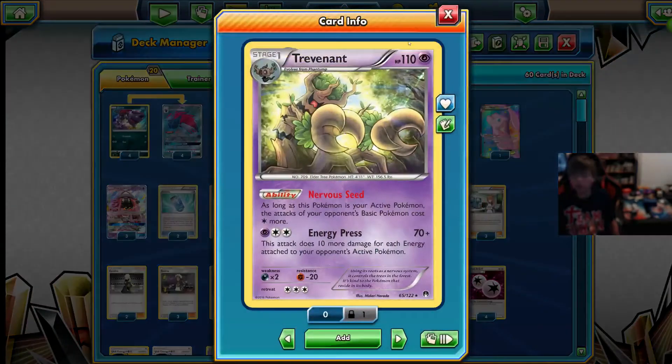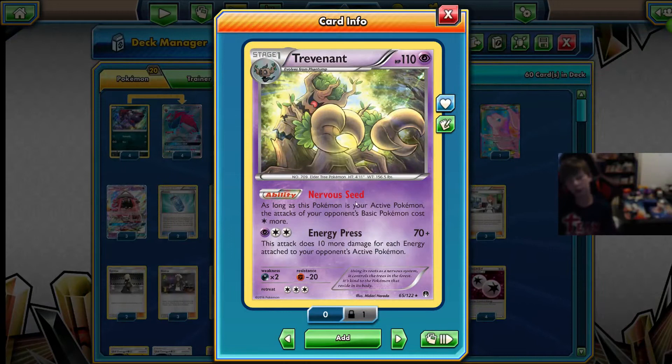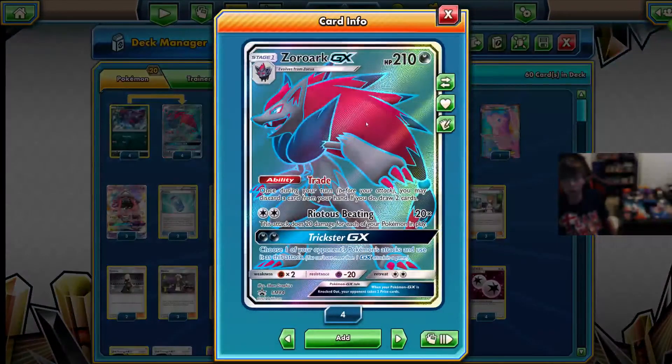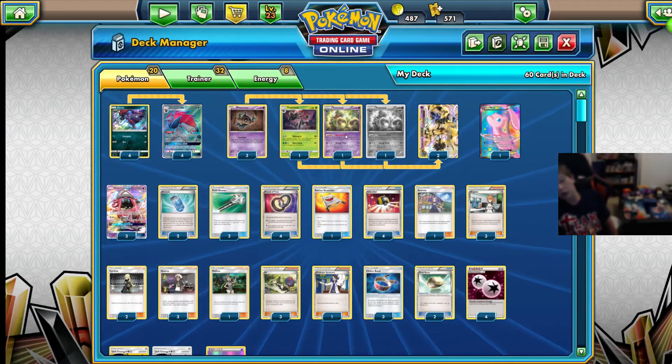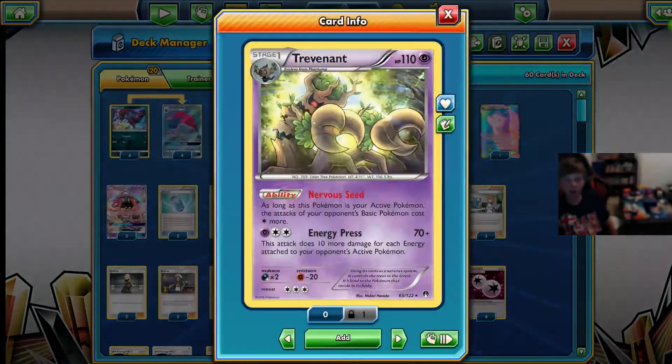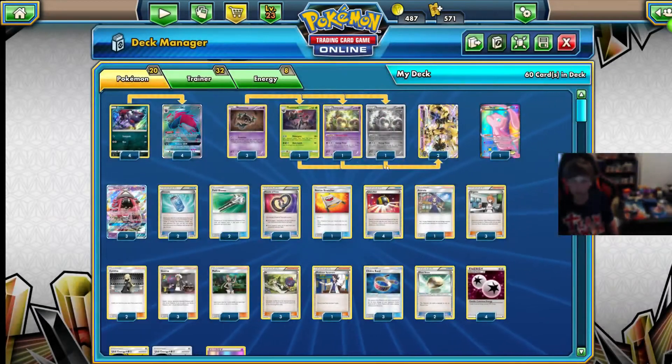Then 2 Trevenants. We only have one of the Nervous Seed, but this is the right one. It makes them do one more colorless for their attacks, and it's also able to one-shot the Buzzwoles. If they try to just steamroll on your Zoroarks, then you can bring up Trevenant and you're taking a knockout pretty easily with 70. And if they have 3 on them for their big attack, then that's 200 — or if you have a Choice Band on it, that's also a 200 knockout.